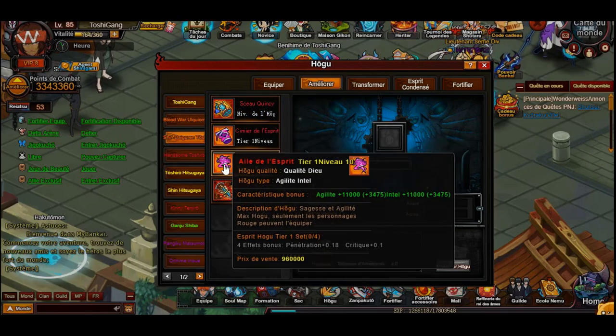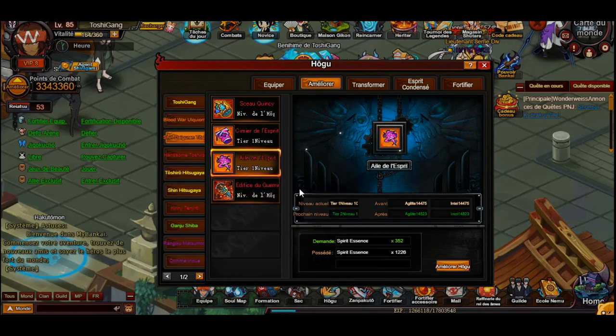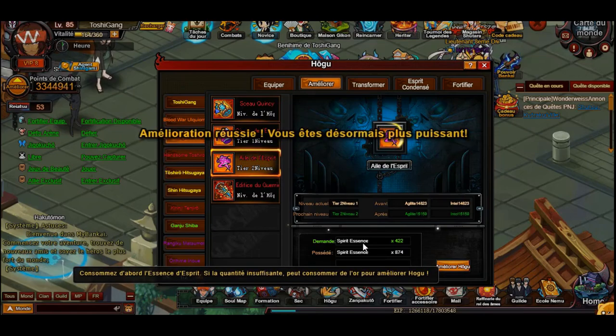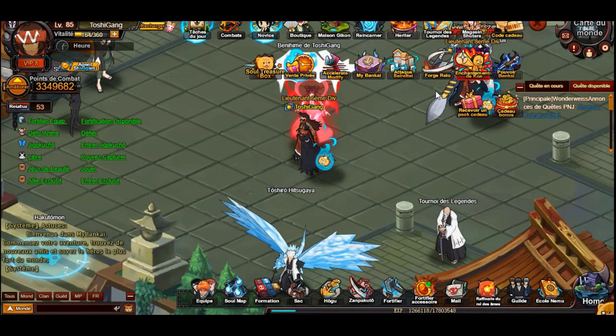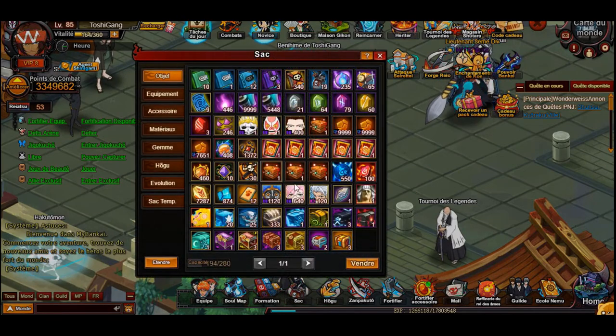We'll sacrifice the 118 hogu talismans and then go to my Shin to Zero. We go to the agility one - that's what we want to upgrade - and we'll get it to tier two. We could level it up once more, but the points start to get really costly, so for now we'll just stack the hogu points and then massively invest in it one day.